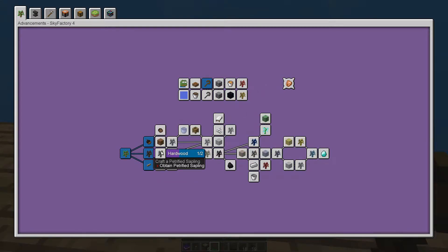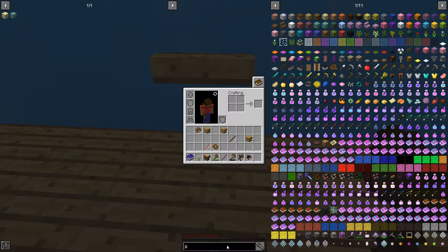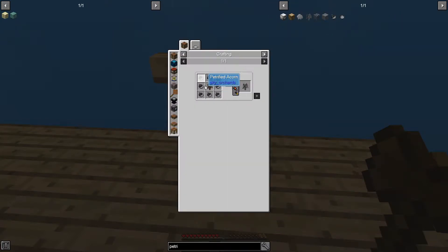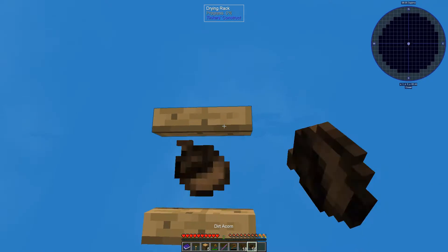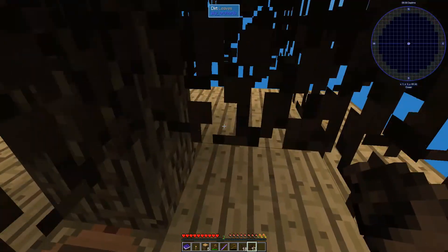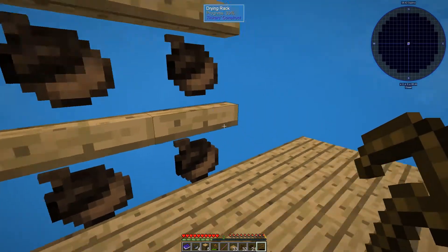Now what we gotta do is get a petrified sapling — a mega petrified sapling. The recipe is a dirt sapling surrounded by petrified acorns. Petrified acorns are just acorns on a drying rack. So I'm going to dry some of these out, get some more wood going, and I'll bring you back when I'm done.